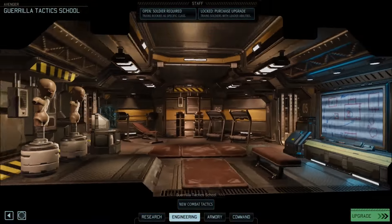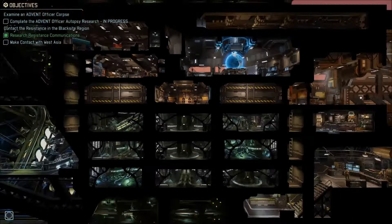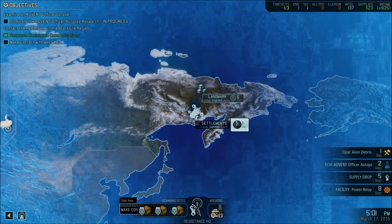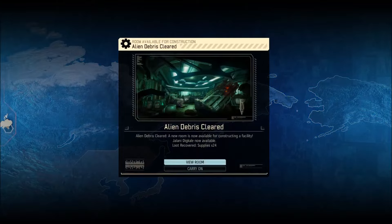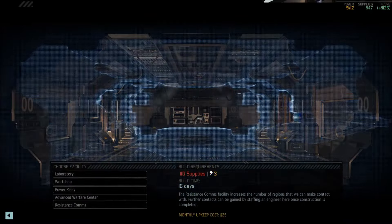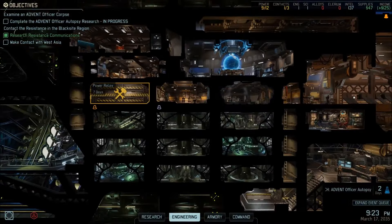Excellent, a new area is available. We have to make contact with the resistance here. I was thinking about that — maybe we can delay it a bit and grab that engineer before. We will see in today's episode. Let's take a look at the facility.